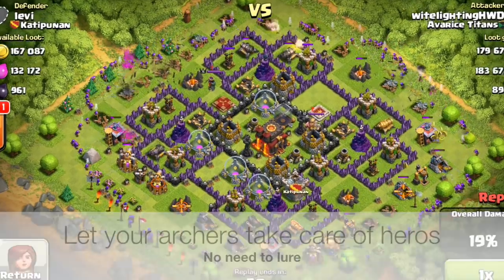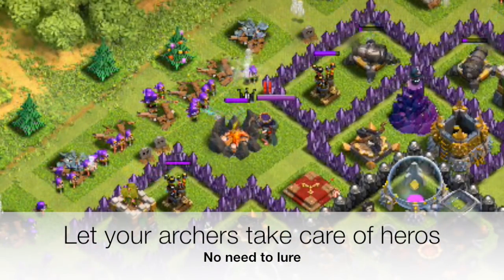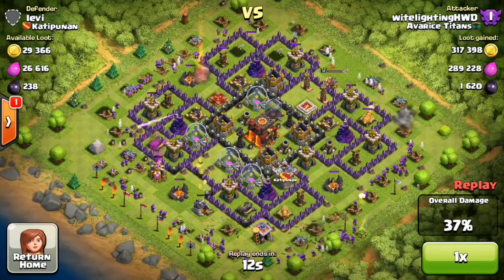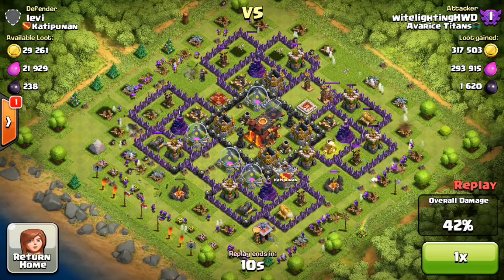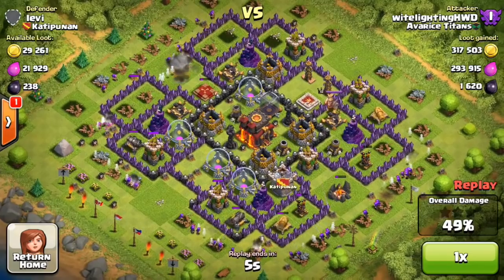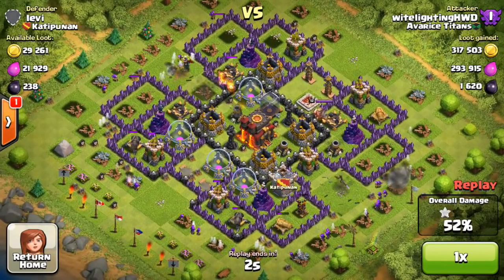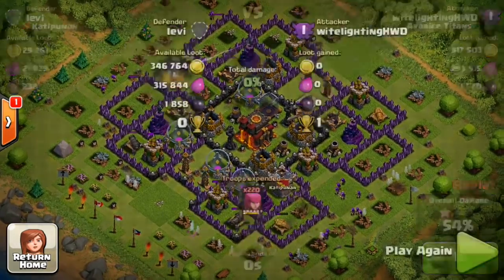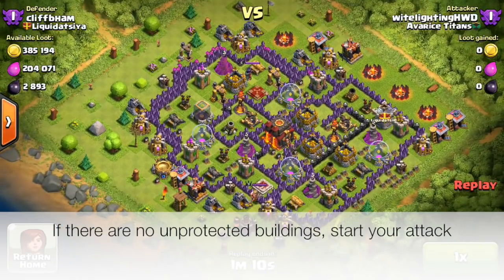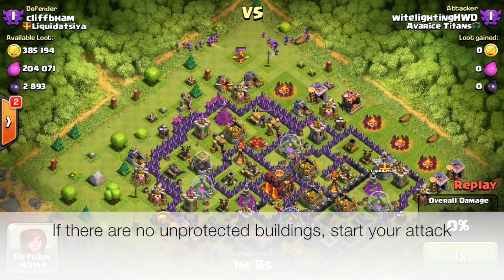I basically let them do their thing. With the queen, just let the archers take her out — you don't have to put any special maneuvers or tactics into dealing with heroes. If your archers can take out the heroes, they will; if they can't, so be it. This raid was less than a minute, and I got 300,000 gold, 1,600 dark elixir, and 54%. It's a very effective farming strategy.